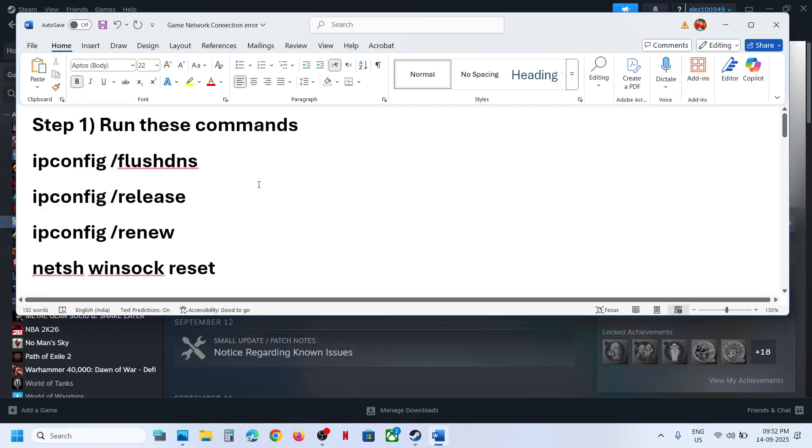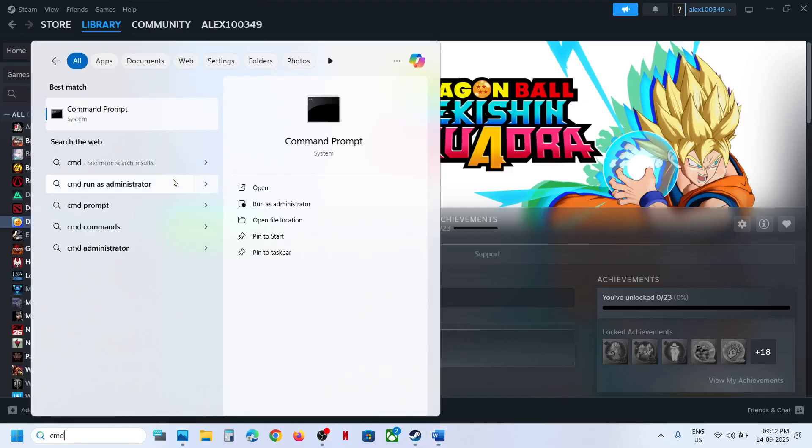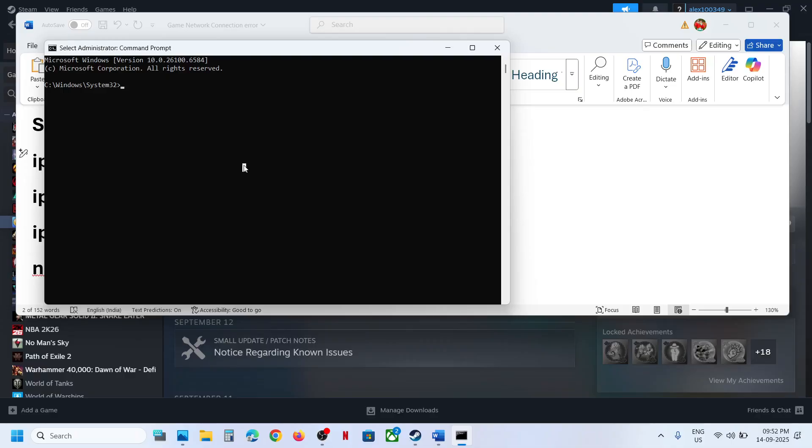The first step is to run a command. Type 'cmd' in the Windows search box, right-click on the Command Prompt app, and make sure you run Command Prompt as an administrator. Click Yes to allow, then copy all these commands one by one, paste them in, and hit Enter.